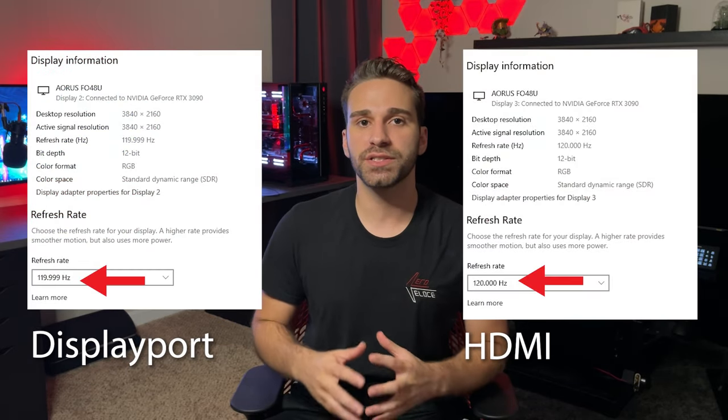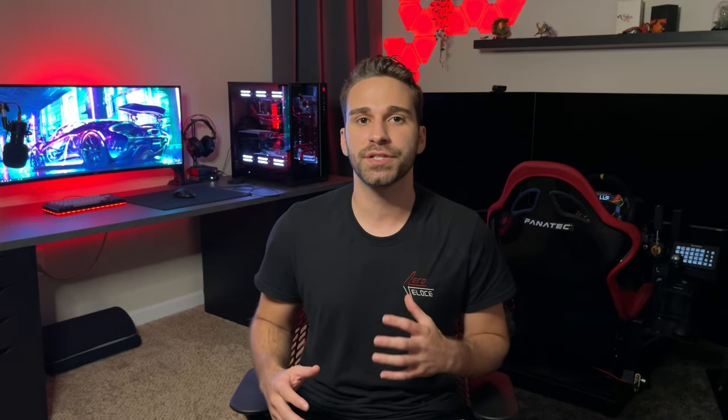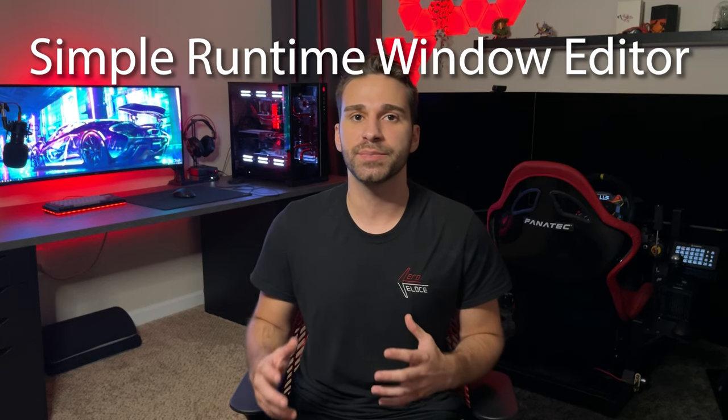There is one caveat that may or may not affect you. By running one of these monitors on HDMI 2.1 instead of all three on DisplayPort, I no longer have full access to Nvidia Surround. There's a very small difference in frequencies when running HDMI versus DisplayPort on these monitors, and Nvidia Surround needs them all to be matching. This was a trade-off I was willing to make since I didn't use Nvidia Surround much, but for you it might be different. In most cases, I use an application called Simple Runtime Window Editor to get my racing games spanned across all three screens — it's definitely something to think about for your own setup.